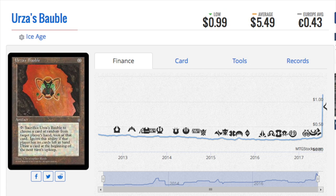Hey guys, it's not every day that we see a card that goes up 2,000% in price, but today is that day as we get to look at Urza's Babel, which has an Ice Age edition as well as a 5th edition.